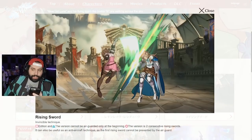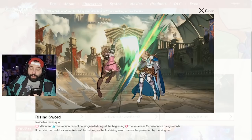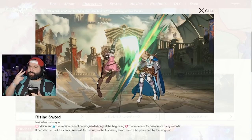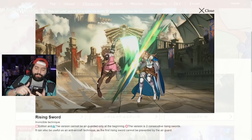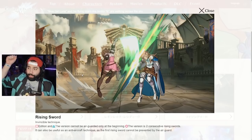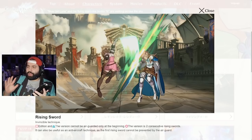The third ability is Rising Sword, an invulnerable anti-air technique. Its description is exactly the same as Gran's — the L and medium versions are air unblockable at the start, while the heavy version is air unblockable for the first two Rising Sword animations. That suggests she has something like a Shoryu Rippa, with both a first and second Rising Sword animation. We still haven't gotten visual confirmation of that yet though.